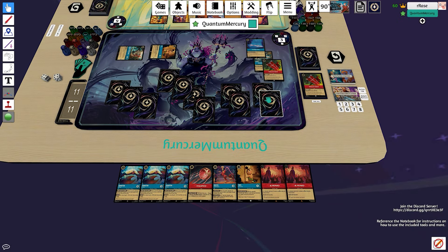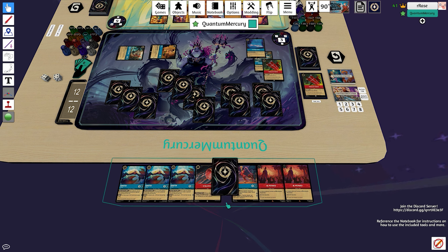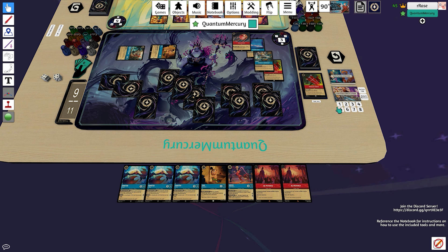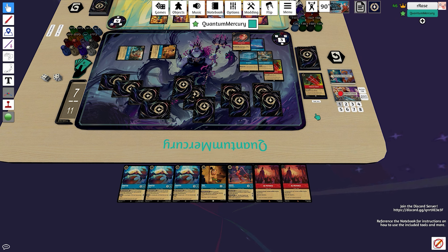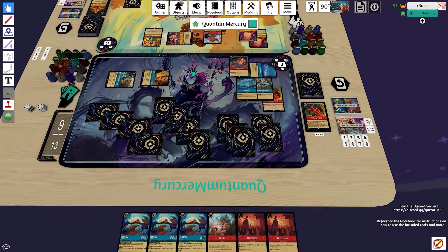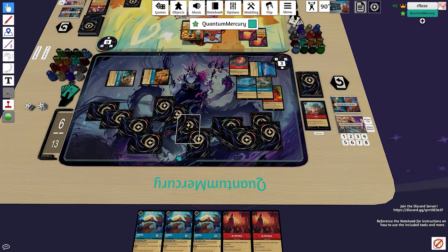Hiram quests for one and banishes a Shield to draw two — we draw into a Vitalisphere and we have Tipo and Kuzco in hand, so triple Tamatoa now. We quest with Tipo. The opponent is only threatening three lore gain putting him to nine, so we're not too worried. We pay one for Vitalisphere, one for Workshop to draw, draw into an Ice Block, pay one, draw one again for Ice Block, draw into a Brawl. We ink the Tipo and Fishbone the Kuzco.